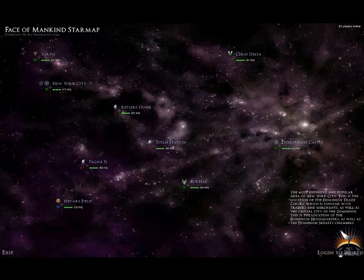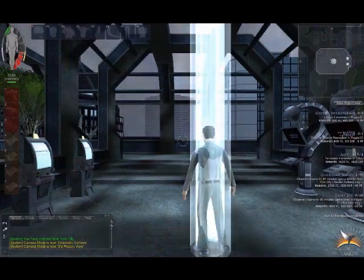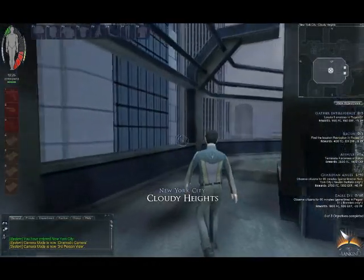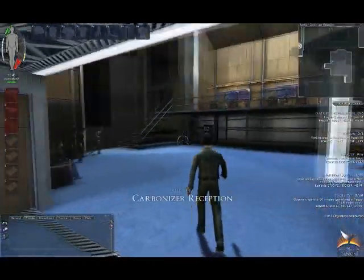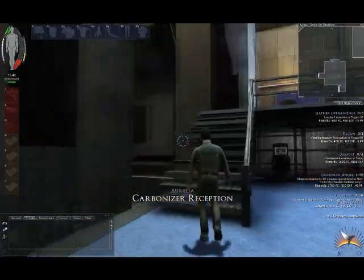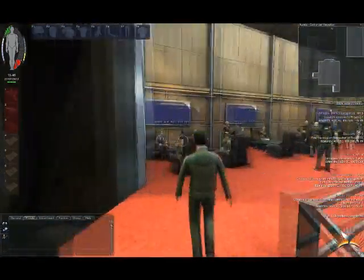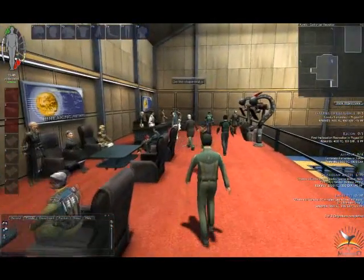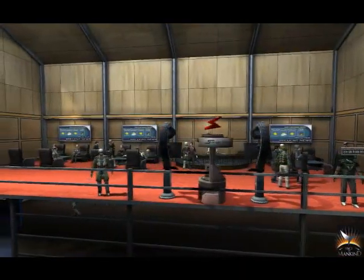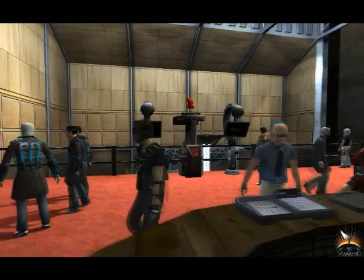Here you will be able to select the colony or city you wish to be transported to. On every colony and city there are terminals that perform various functions that are essential to your daily life. There are storage terminals, market terminals, mining terminals, production terminals, medical terminals and apartment terminals.